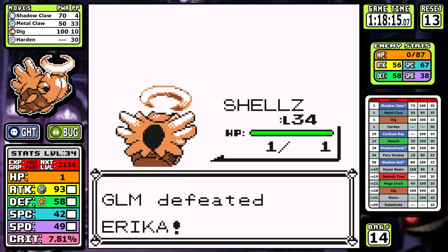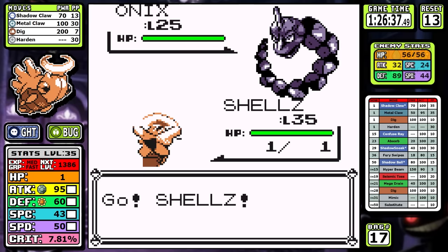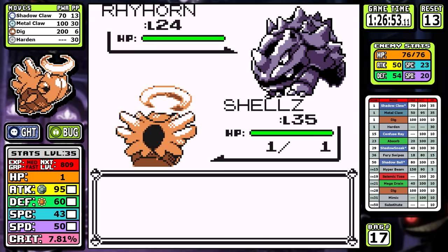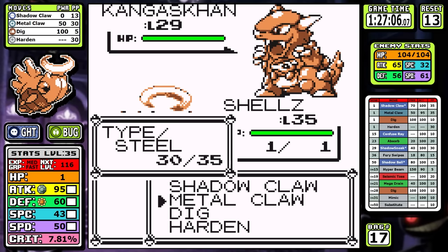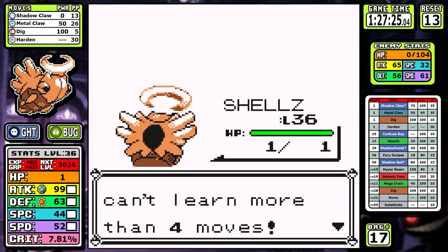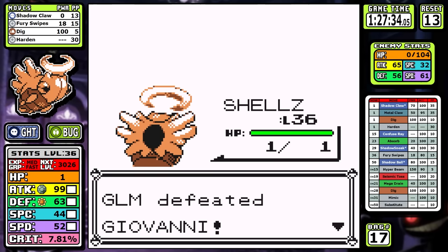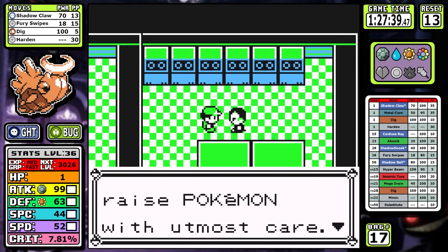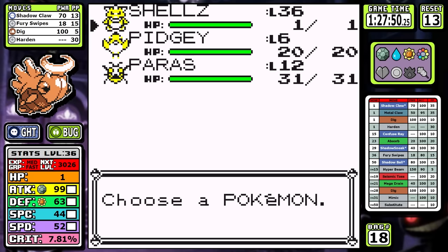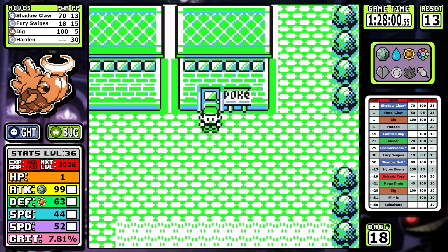We get some extra levels, then head to the Rocket Hideout to pick up high-money items. Let's skip to the Giovanni fight — Dig is good enough to one-shot the Onix specifically. It does go for Rock Throw but misses, and we're underground so it can't hit us anyway. At level 36, I get the chance to learn Fury Swipes. Metal Claw is a bad move — 50 base power, 95% accuracy. Fury Swipes only has 80% accuracy and a 12.5% chance to hit four or five times, but when you look at total damage potential of 18 base power times four or five, it gives a better chance against normal and flying types. I learn Fury Swipes over Metal Claw.